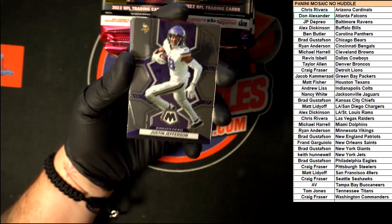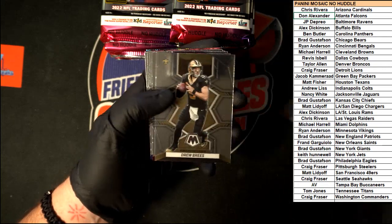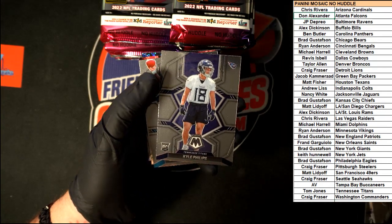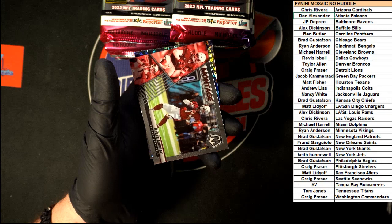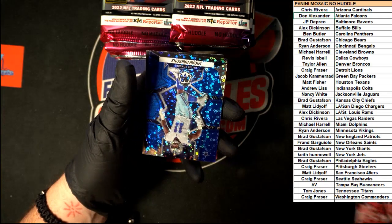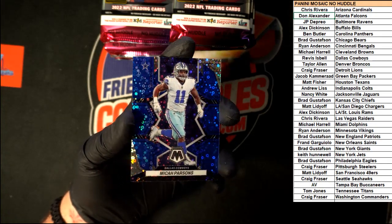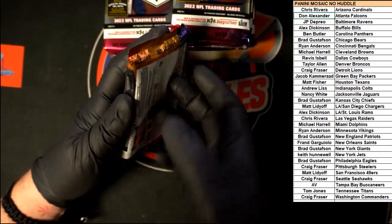Starting out: Justin Jefferson going to the Vikings. We got Werfs, Breeze, Thomas, Allen — that Allen's pretty sharp right there. Then we got Bruce, CeeDee Lamb, Michael Vick, Kyle Phillips rookie for the Titans, Matt Corral for the Panthers, Kyler Murray montage for the Cardinals. Nice Micah Parsons right here, going to the Cowboys. Revis going to the circular file.